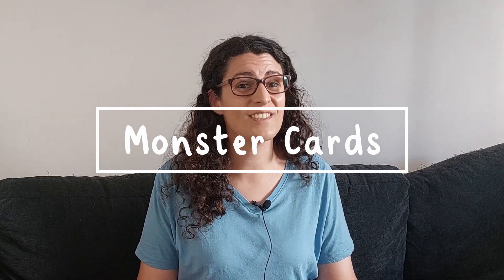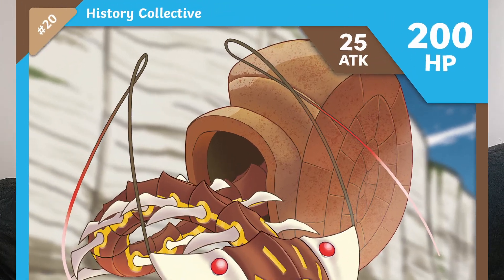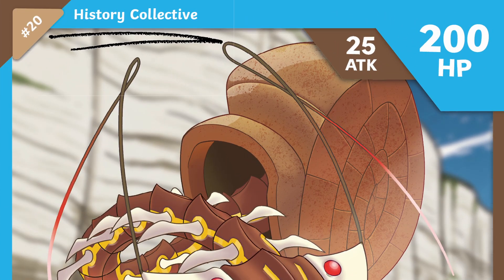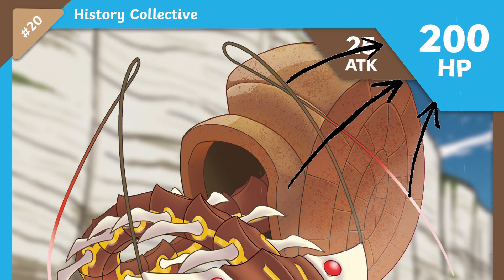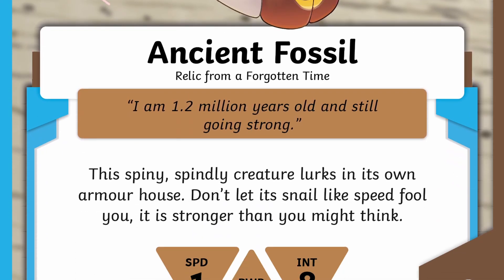If you take a closer look at the cards you'll find different details and stats that you'll need to use to play the game. All the monsters are part of a collective that is linked to school subjects, and you'll find this written at the top of the card. Over in the top right-hand corner are the health points, or HP. Each monster starts with a certain amount of health points, but as they take damage from fighting other monsters this number will go down. When a player's HP is reduced to zero, their opponent will win the game. Next to the health points are the monster's attack points, which you can use to attack with — this is how much damage you can inflict on your opponent's HP. At the center of the card you'll find more information about the monsters so you can get to know them better.